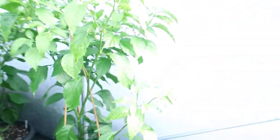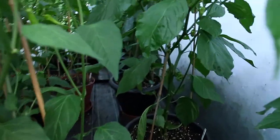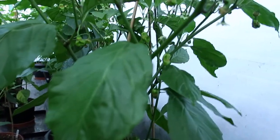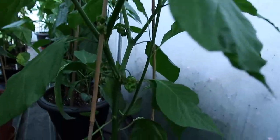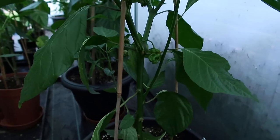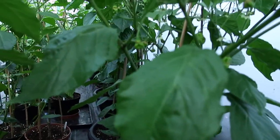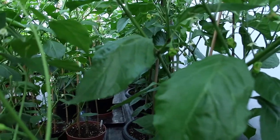Over the back there — this is a Bhut Jolokia, or Red Ghost Pepper if you like. Hello Mr. Wasp, flying into the camera shot! Through here we've got a Chocolate Douglah — there's a few coming up there, and a bigger one down there. Further down is a Chocolate Ghost plant, but it's giving flowers and not producing peppers at the moment.